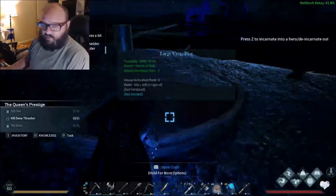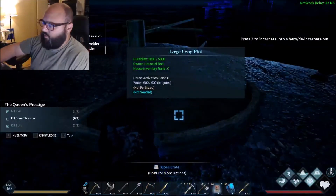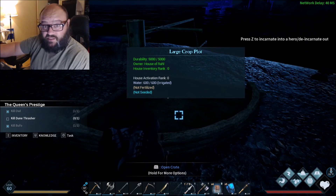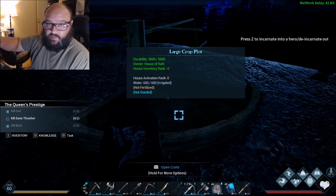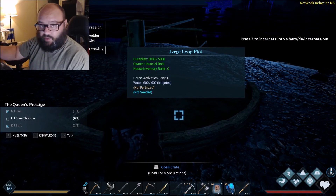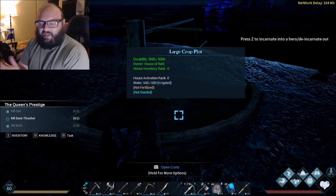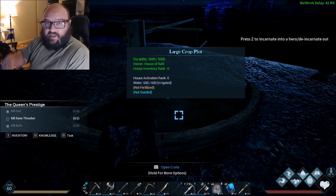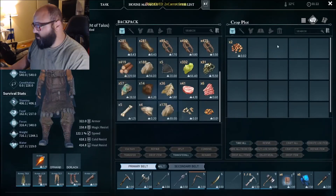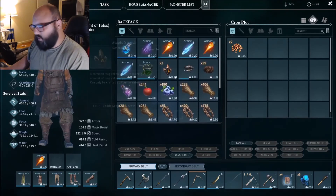This is important: if you press your activate key — default is E, I changed mine to D — if you press E on a plot it will reset the plot. That's super annoying. When you have it irrigated, you add the seed and fertilizer by pressing R to open it, then you put the seed in and the fertilizer in.